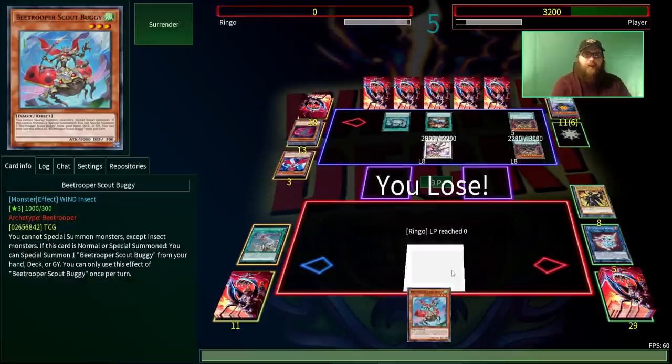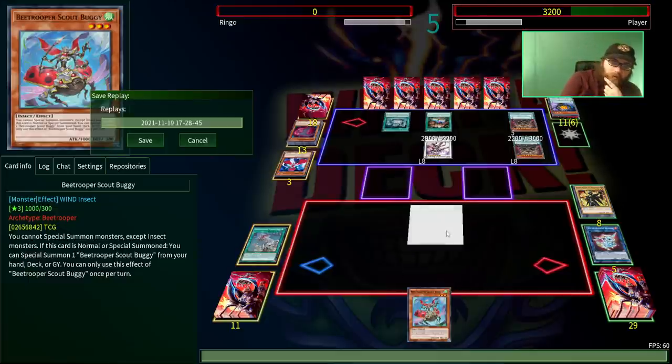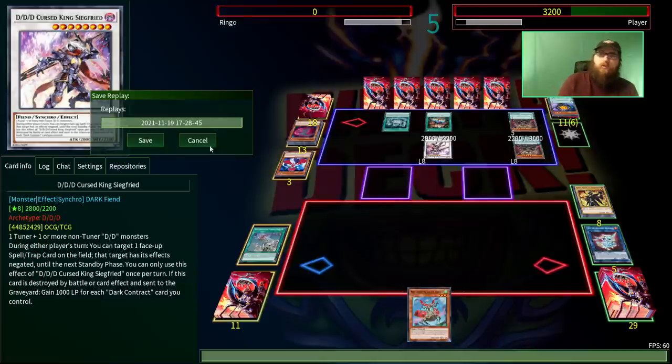We put up a pretty good fight considering they had three disruptions and we didn't open with... I guess we opened with a Kaiju. Probably could have put more go-second staples in here. DDD is one of those where you kind of just have to side in hand traps, Nibiru, and Dark Ruler No More — they're gonna put so much stuff on the board. But I think it's pretty telling that we at least put up a good fight against them regardless. Let's go ahead into the fifth duel.